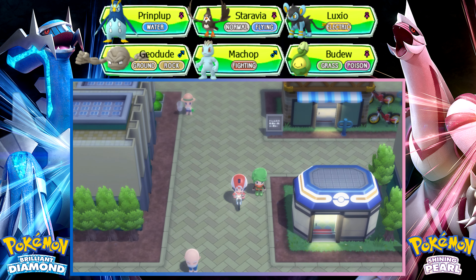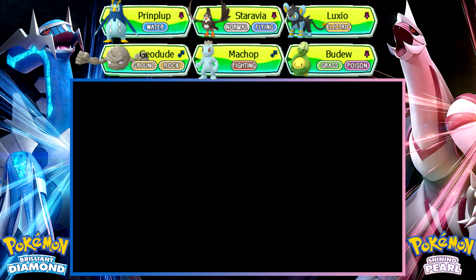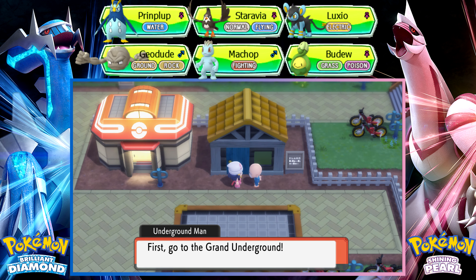The Underground Man says he was the first to start digging out the Grand Underground — everyone calls him the Underground Man. He gives us the Explorer Kit and says to put it to good use. I never actually played the underground in the original Pokémon Diamond and Pearl, so this is probably new to me. Use the Explorer Kit from the key item pocket to visit the Grand Underground. You can't use it indoors.